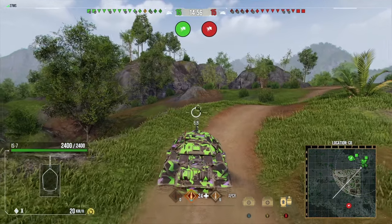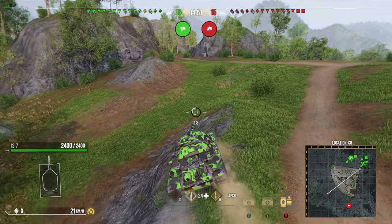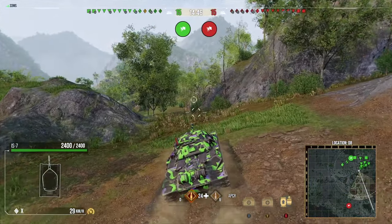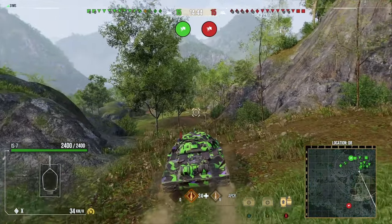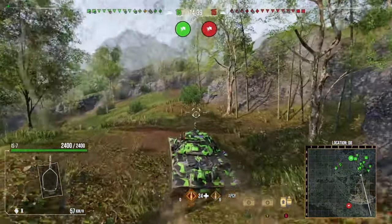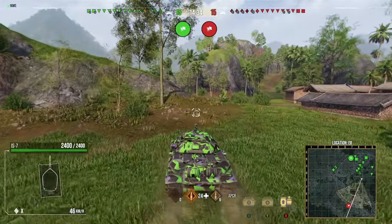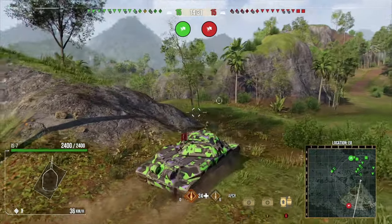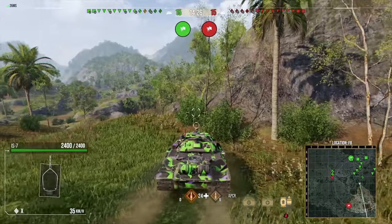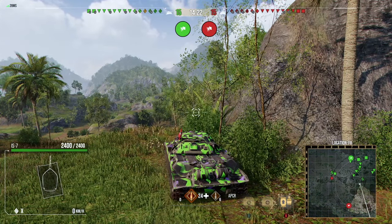For the final replay we're on Dragon's Ridge. This time there are two enemy artilleries, one enemy light tank, and again a bunch of enemy tank destroyers thanks to the contract - that's kind of how matchmaking has been recently. The top speed of the IS-7 is fantastic going downhill; you can get to around 60 kilometers an hour and get around the map fairly quickly for such a heavily armored tank.